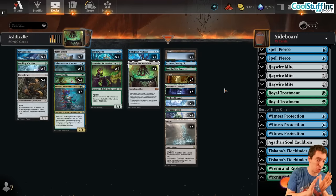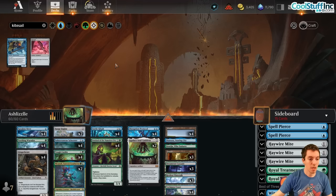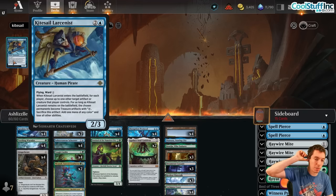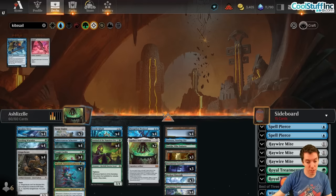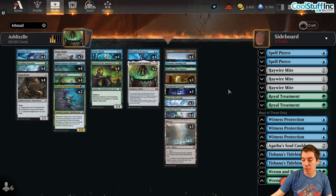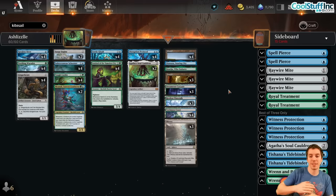Pretty awesome deck — plays really really cool, love the style. One thing I will say: as you saw in that pseudo-mirror, Kite Sail Larcenist is a big missing piece here. The card is just excellent — a really really awesome interactive point in your blue-green deck. It's much better than Witness Protection. This card has got to be in the 75, at least in the sideboard. It's still kind of a new deck, still an exciting new thing to work on. If you love Standard, check it out — big shout out to Ash Lizle for the deck. Check out her streams and YouTube. Thanks for watching — it's JimDavis or CoolStuffInc.com, promo code JIM5 for five percent off. See you fine folks next week!